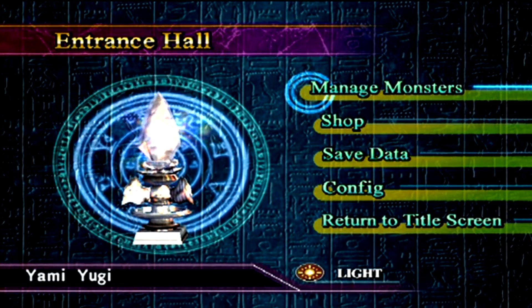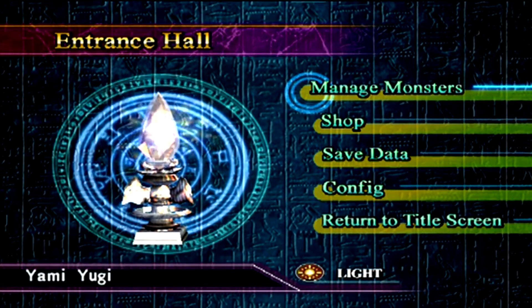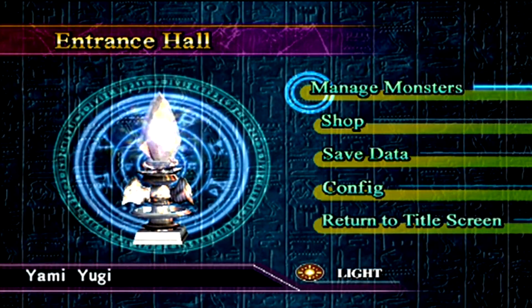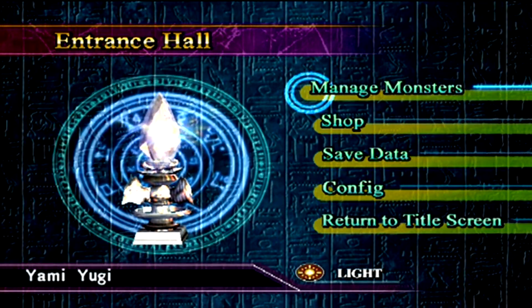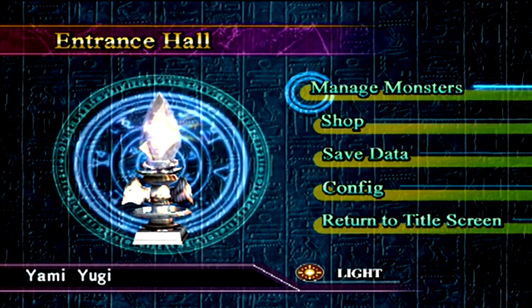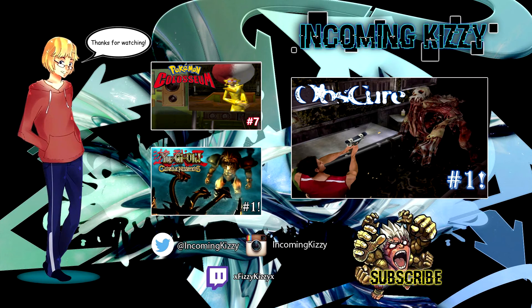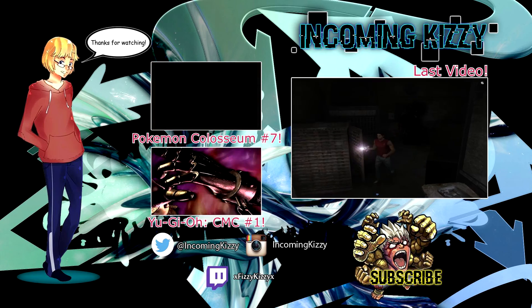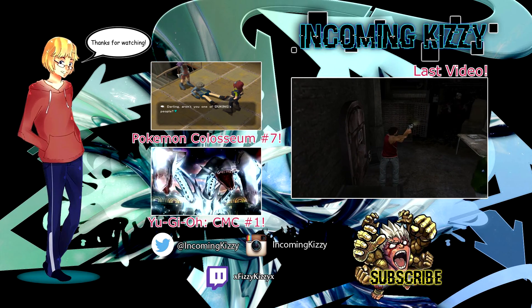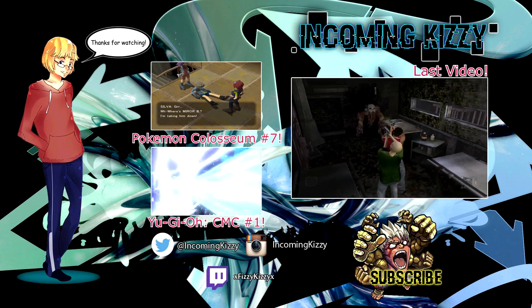Anyway, guys — I'm gonna end it there. Hope you enjoyed this episode. I know it was a lot shorter compared to the 40-odd minute one last time. It's quite a slow-play strategy game, so we'll have to wait and see. Next time we verse Duke Devlin — he's got some dark ones, so good, we've got some light monsters ready. Please hit like and subscribe if you enjoyed the video. I'll see you in the next one — take care, guys, and see ya!